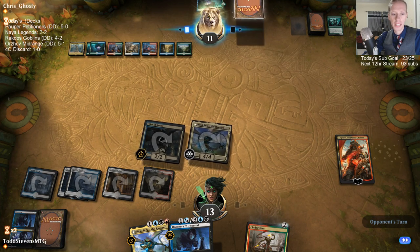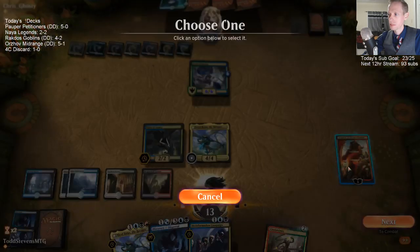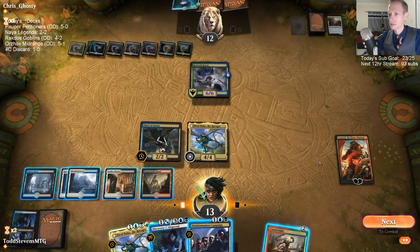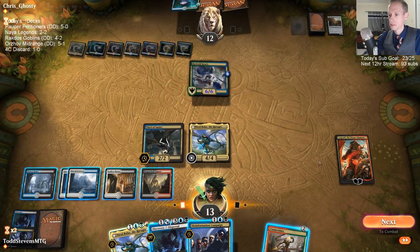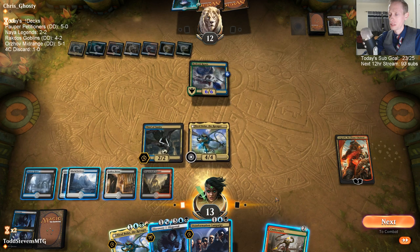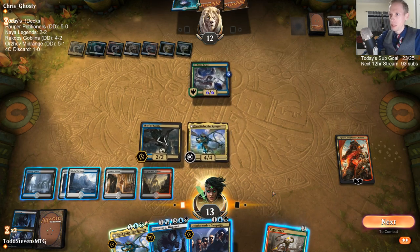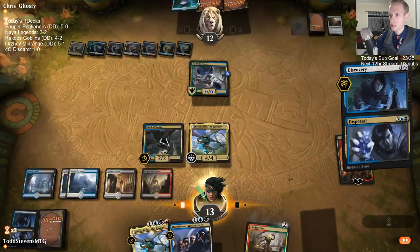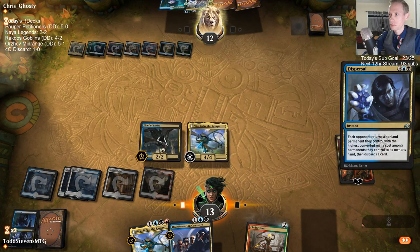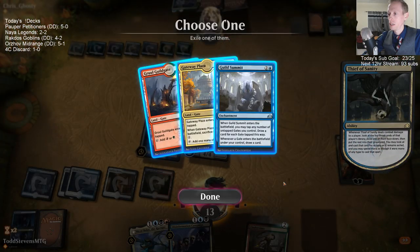No fire, no steel. A Dispersal casts a new Crisis. But I do get to hit them down to 6 — I'll just Dispersal. They can of course gain 3 and draw 3 again.